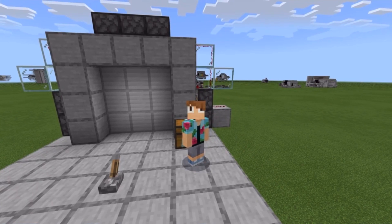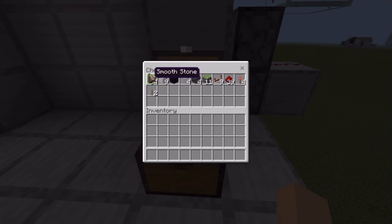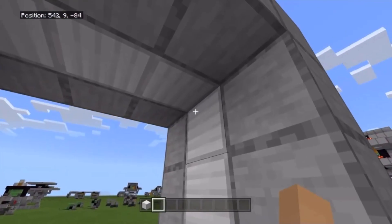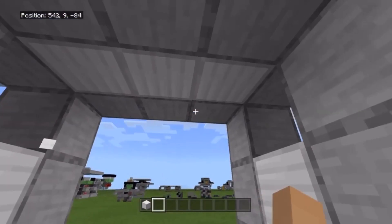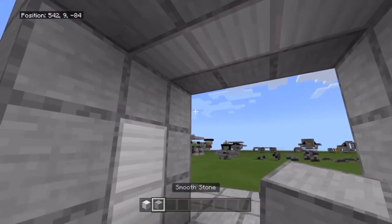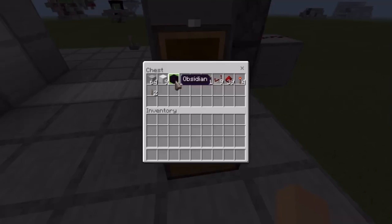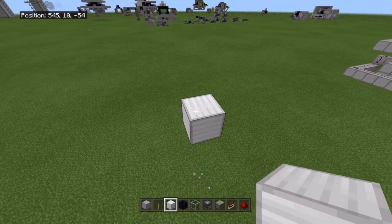Anyway, enough chit-chat — let's get on to the materials. You'll need your building blocks (I did not count how many, but you won't need a full stack). You'll need nine blocks for your door, and you might also want two extra blocks for your door. You'll need one piece of obsidian, four pieces of glass, four observers, eleven sticky pistons, nine redstone repeaters, 39 redstone dust, four redstone torches, and two levers.